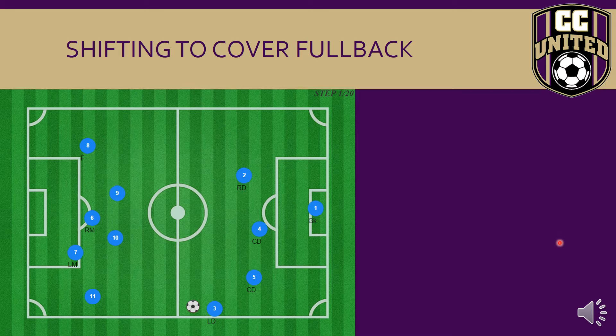This is about the zonal responsibilities of a central defender. We're going to look at one of the first responsibilities — positioning and how they provide cover. We're looking at number three, our left defender, who is pressuring the ball. As you can see, the central defender has taken a diagonal angle behind, covering.